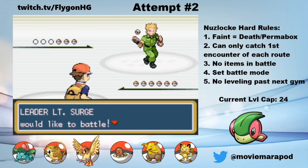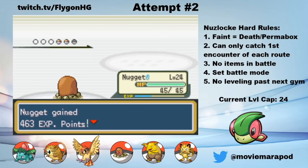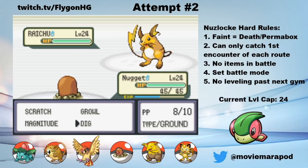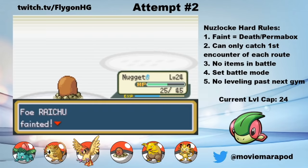Afterward, I rub an old man's back and then head off to Lieutenant Surge's electric type gym. The plan is to just Dig through his whole team with Nougat. Voltorb and Pikachu are both one-shots. I didn't think that Dig would one-shot Raichu, so to avoid multiple Double Teams going up, I just use Magnitude twice for the win. Easy.